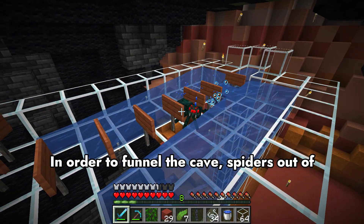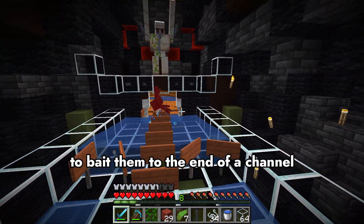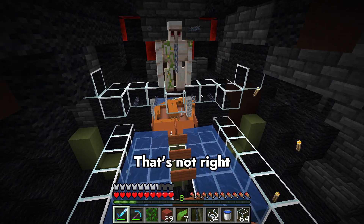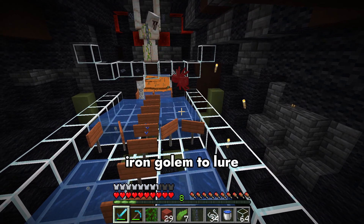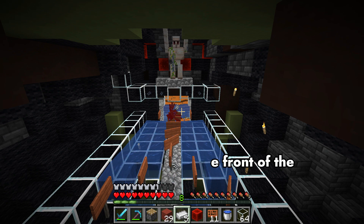In order to funnel the cave spiders out of the mouth of the build, we use an iron golem to bait them to the end of a channel where he kills them. To get the spiders out the front of the giant spider, we use an iron golem to lure them — the iron golem lures the baby spiders to the front.